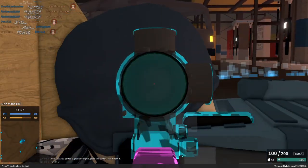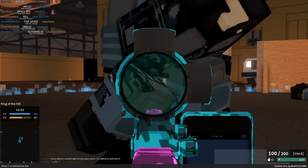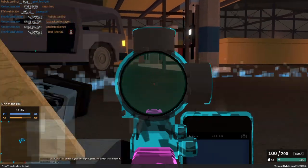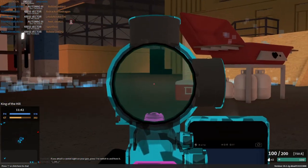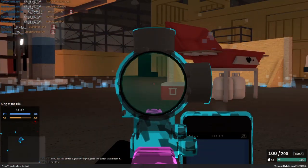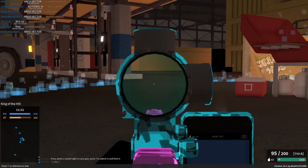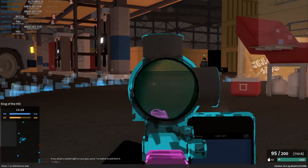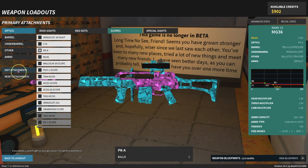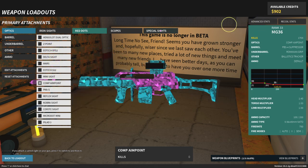This only affects the scopes that have an aim-out feature. As you can see it's going away, but if I zoom in it'll come back — it's just weird. This only happens with the sights that have a zoom-out feature, like the comp aim point and whatever other sights have that kind of aim-out feature that's also a scope.